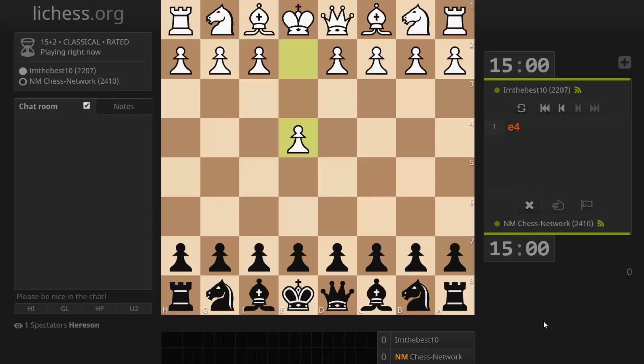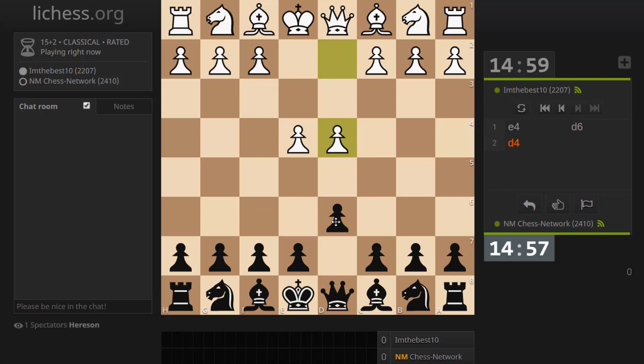Hi everyone, it's Jerry. I'm on LeeChest.org and I just got paired up playing a 15-2 game. So let's see what to do against E4. How about we try... oh, D6. That's different. All right.